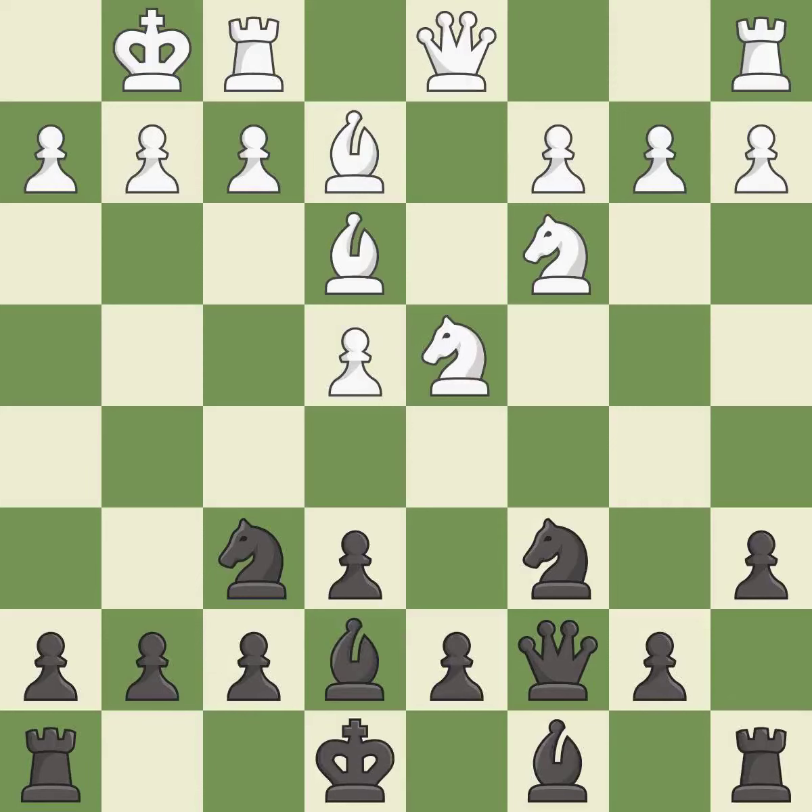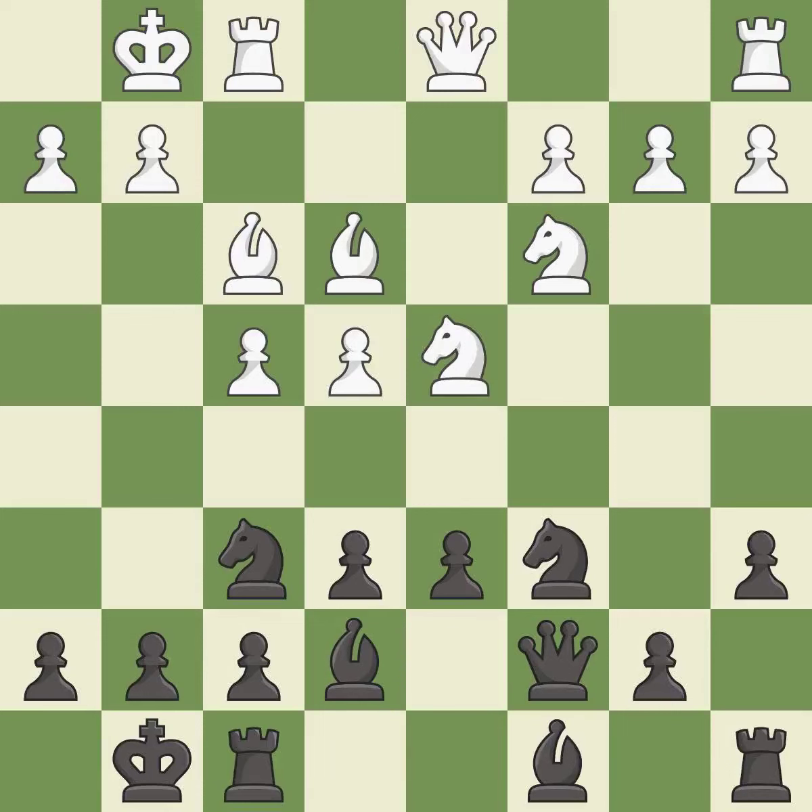Be7 develops the bishop toward the center and prepares to castle. This threatens to kick a knight and prepares the bishop for development, while also preventing the opponent from being able to kick a knight. Castling gets the king to a safer square out of the center of the board while also developing a rook. Castling to the same side of the board as the opponent avoids some of the attacking associated with opposite side castling.